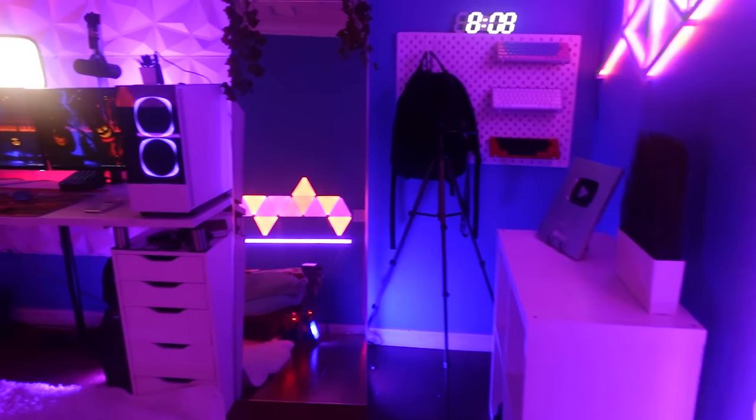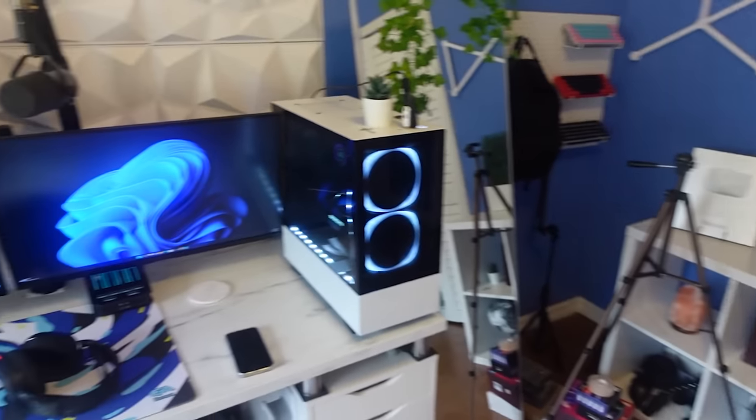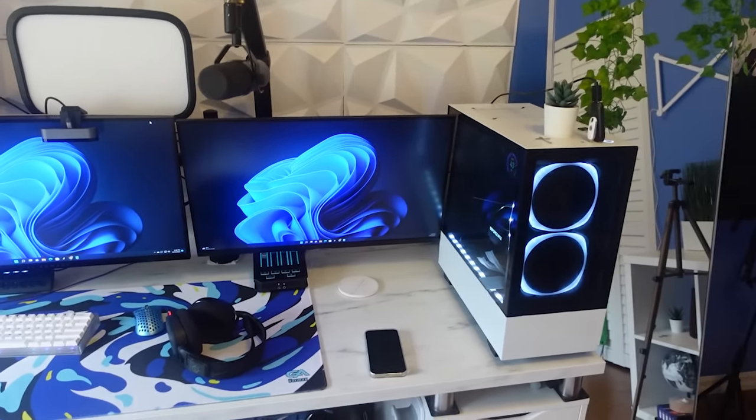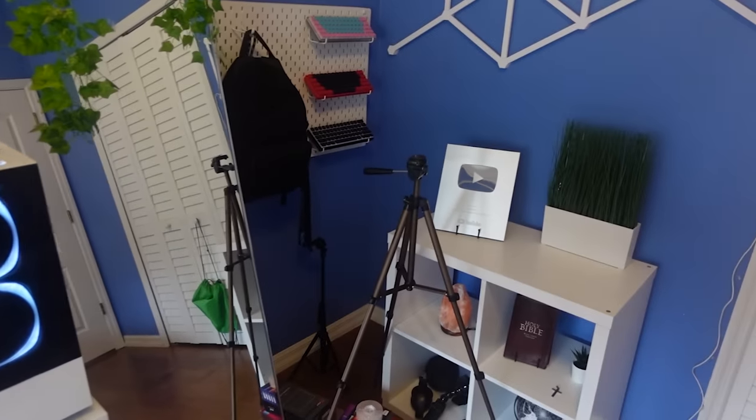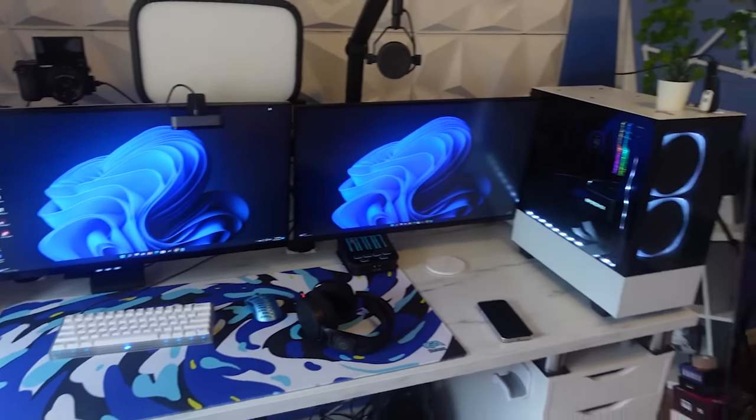Halloween is finally here and I transformed my entire gaming setup. Last year I really didn't get into the Halloween spirit but this time it's going to be completely different. Before we start working on the setup, this is how it's currently looking — it's a little bit messy, I have none of the RGB lights on at all, and I usually go for the blue color scheme, but today we're going to go for more of a purple to orange color scheme to match the Halloween theme.